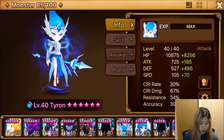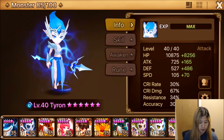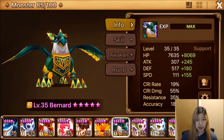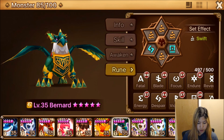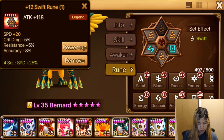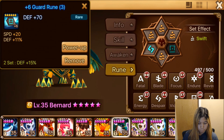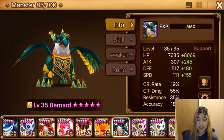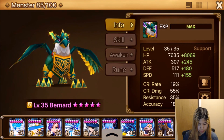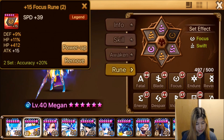I didn't change any of my offense rooms from last time I rushed, so they're still the same. For those of you who saw my video two weeks ago — we have Bernard on speed, speed, speed. These rooms are just on here because they have speed on them, and he's still at 266 speed.